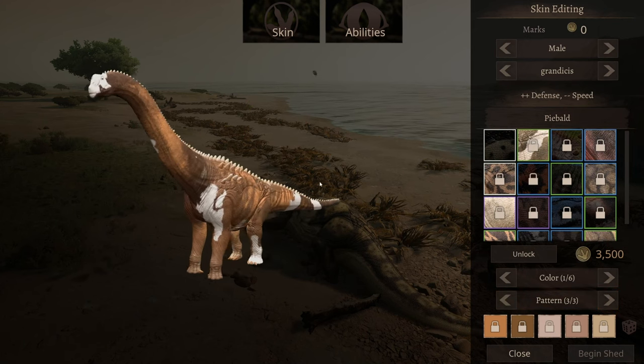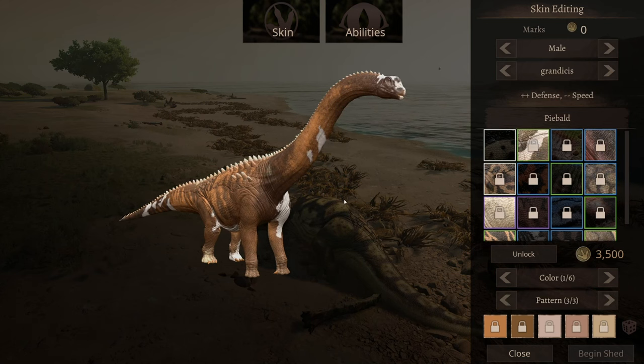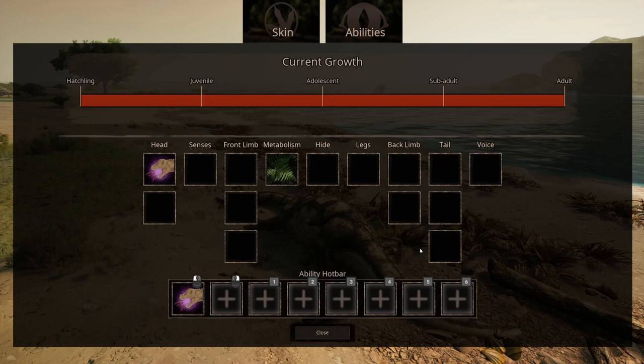I really like the piebald one — look at it. But let's get on with its abilities. I think you can imagine my shock when I see this. Head — 1, 2, 3, 4, 5, 6, 7, 8, 9, 10, 11, 12, 13, 14, 15. 15 slots. Wow.